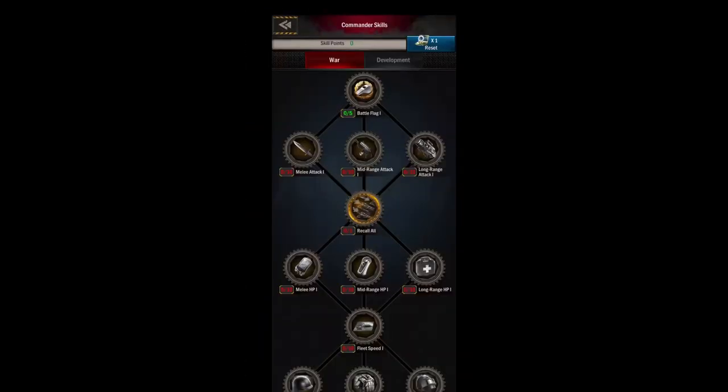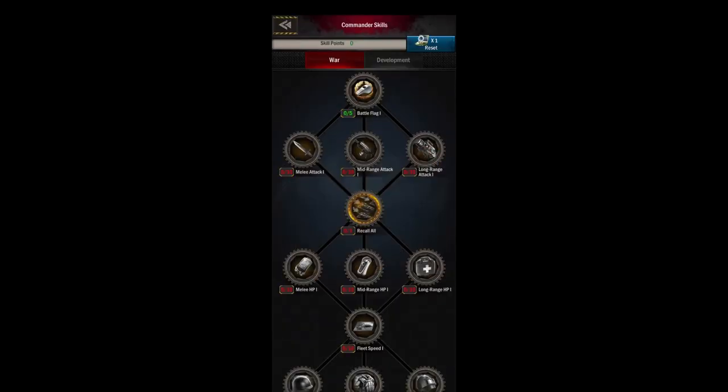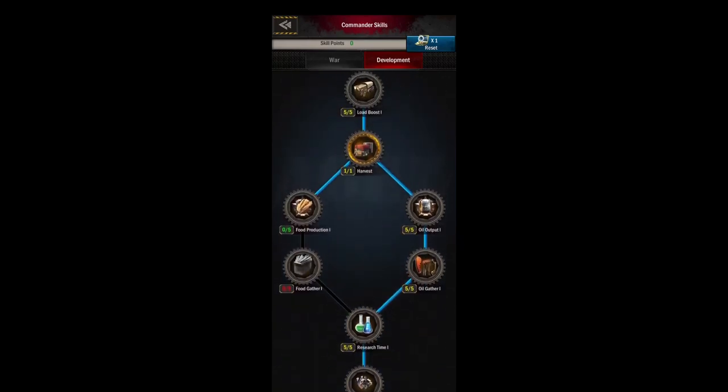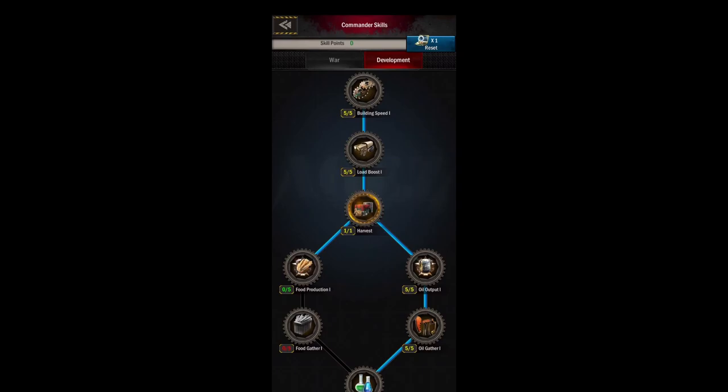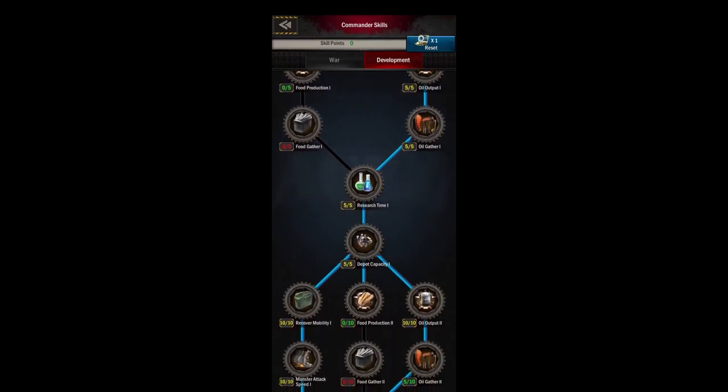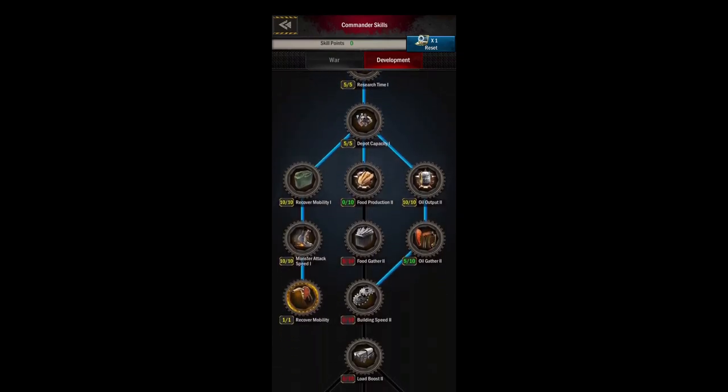One of your biggest decisions early on is going to be how to do your commander skills. Some people like to just put everything in war, get that battle flag and your recall-all skill. I like to go into the development tree since I don't do a lot of fighting early on. Make sure you go for oil, and I really like to rush that mobility so you can focus on getting your commander level up.